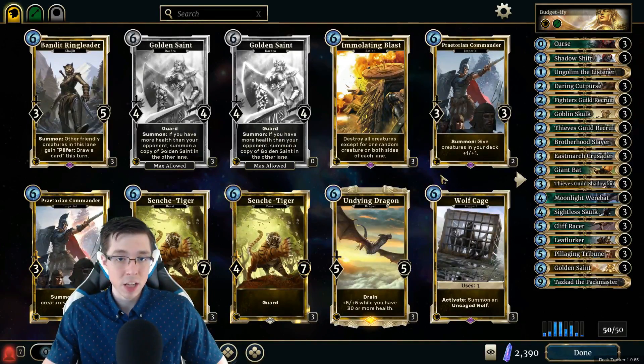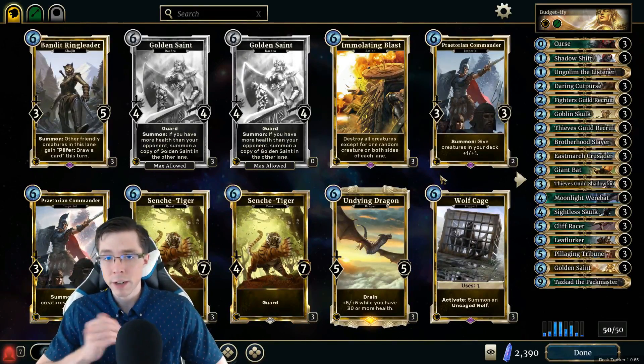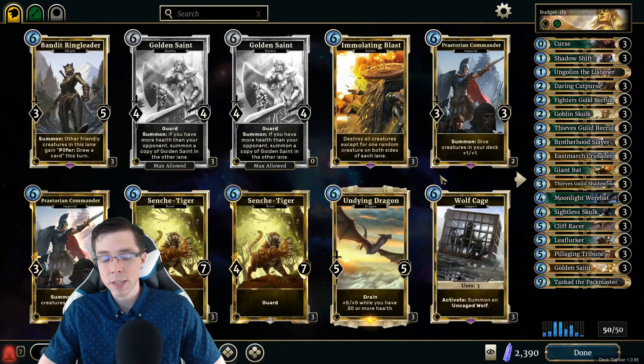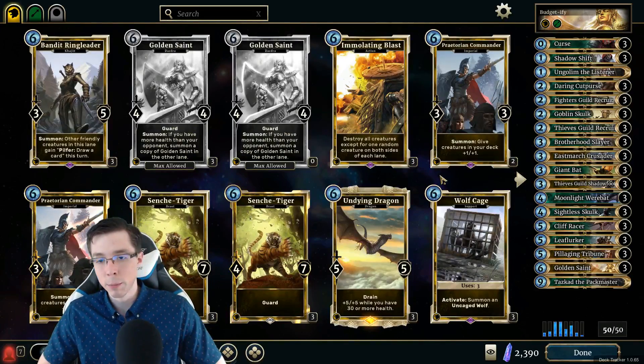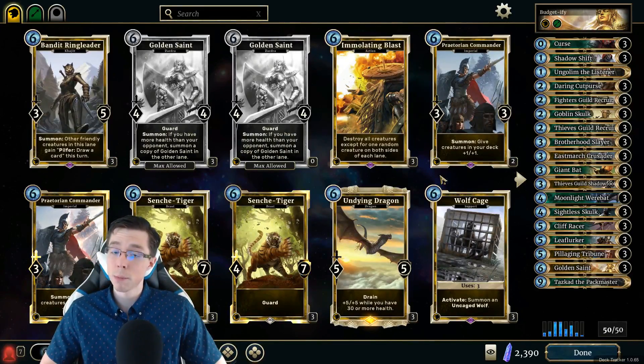We're also going to be cutting all the cards from the Fall of the Dark Brotherhood and Madhouse Collection expansions. We're going to keep the core set and Heroes of Skyrim because you can make those cards even without having to spend any money or gold. But Madhouse and Fall of the Dark Brotherhood, while they occasionally have some really good cards in certain decks that we're budgetifying, since you have to spend some gold or money to acquire them, we're not going to be including them for these videos. But I strongly recommend picking them up.